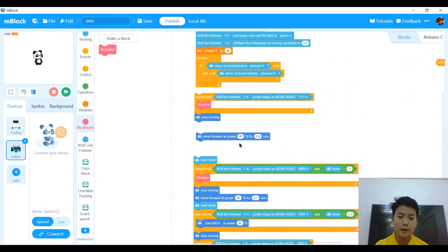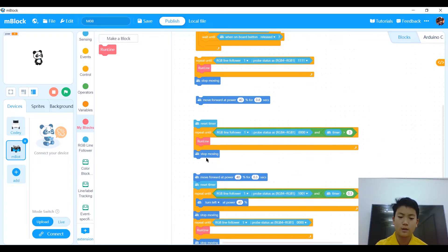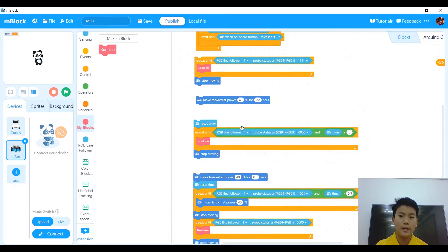Move forward at power 40 for 0.8 seconds — this is where the black circle is, and it moves to avoid black circles. After that, reset the timer and repeat run line until it sends 0, 0, 0 and timer is greater than 3, then stop moving. This is where the intersection for M08 and M09 is.